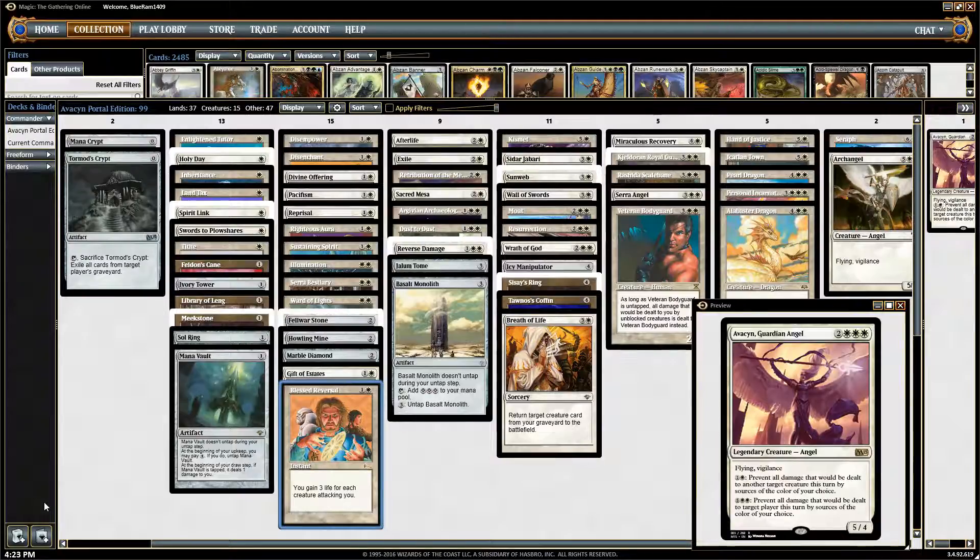Portal was one of the earlier beginner sets. A lot of instant-speed sorceries, let's say. It used to spell out when you're supposed to play cards, or when you could play them. A lot of really basic creatures, a lot of vanilla stuff, and a couple of gems.